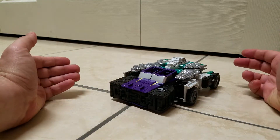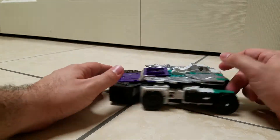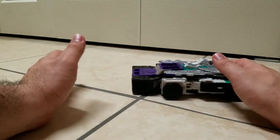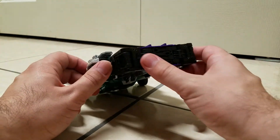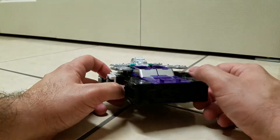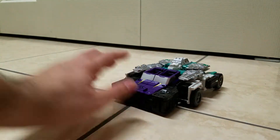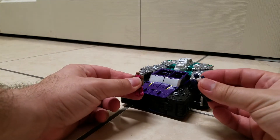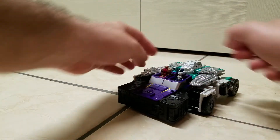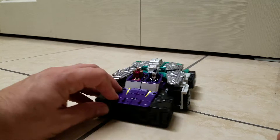Here we have one of his six modes — his car mode. Sixshot's car mode has four wheels, rolls really nice, and has a grill-like feature with actual windshields. He's got two seats for Titan Masters, so if you have some spare Titan Masters, just pop them in there — nice, cruising on the highway.